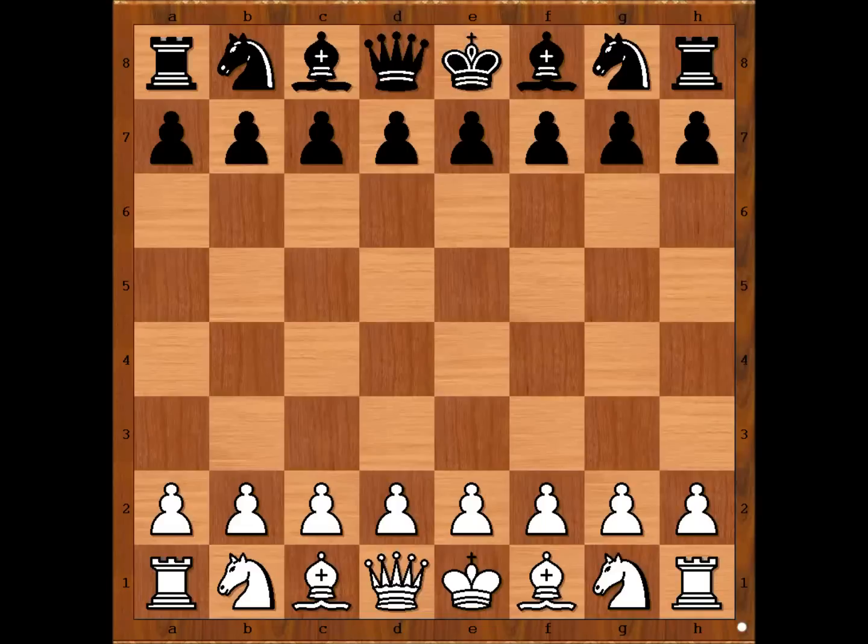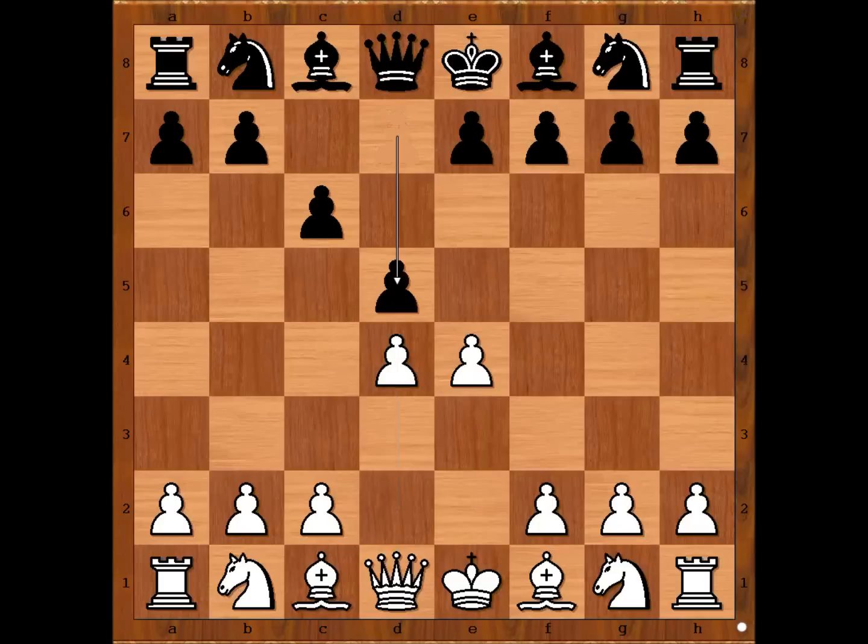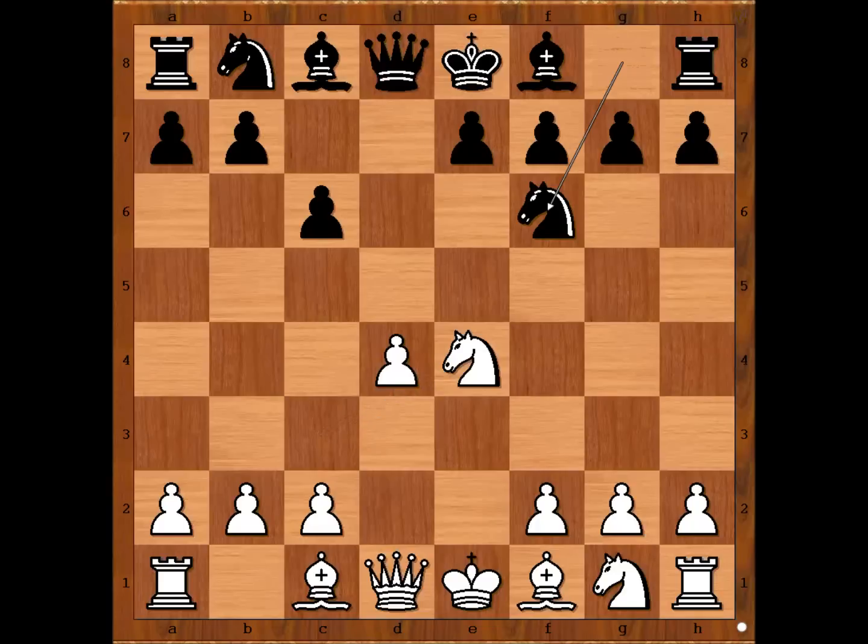Aleksandr Alekhine had the white pieces and he started with e4. Tartakower played c6, then d4, d5 — the Caro-Kann defense. Knight to c3, d takes on e4, knight takes on e4. Black to move: bishop to f5 is the most played move. The second most played move is knight from b to d7. Tartakower played knight to f6.